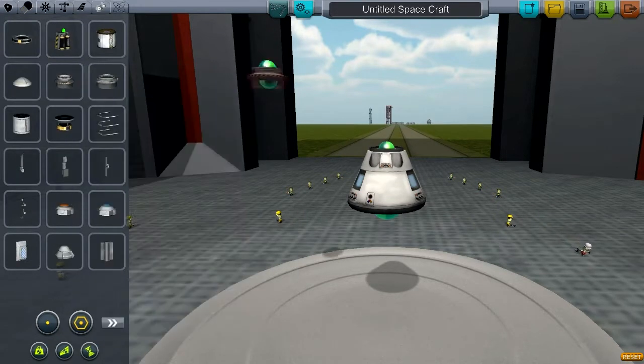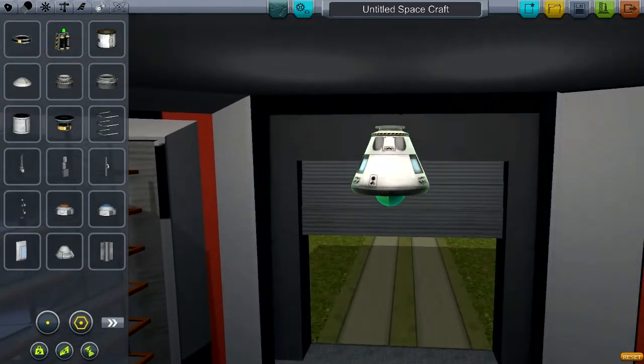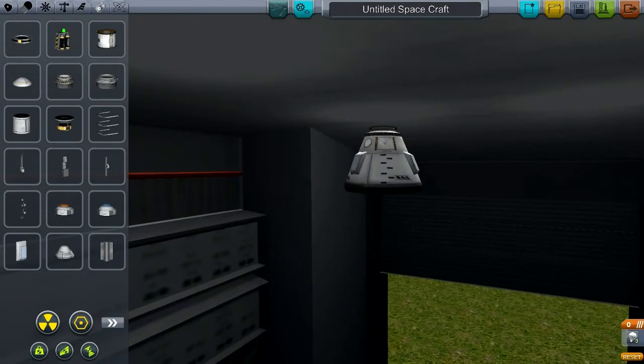Let's start out with a docking port on the end. We'll run this up here — it's going to need to be anyway. And let's see — a parachute module. I think three of them should be sufficient. Let's make sure we're not blocking the native ladder. We're not.